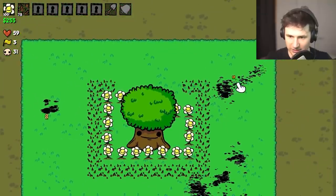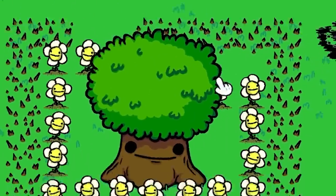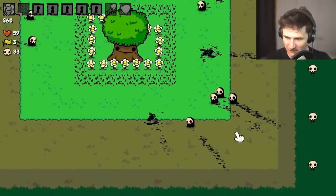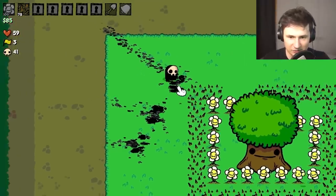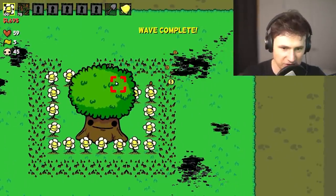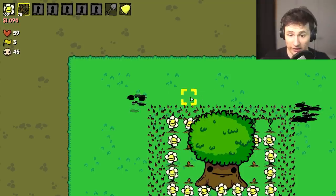Looks like we're doing good — the tree is untouched, still at 59 health. Let's add in a couple more spikes. We're really close to closing up the system. The wave is not over — we got more company. The biggest problem is this corner with like eight enemies, but the other side is pretty fine with only three. Before we continue, let's do a couple of upgrades — more daisies and finish up the spikes.